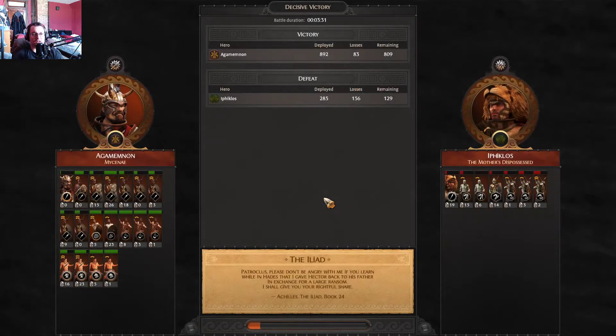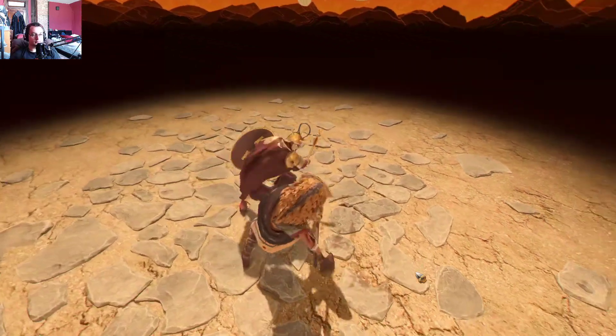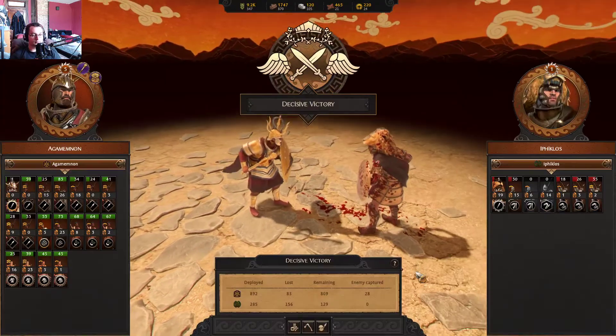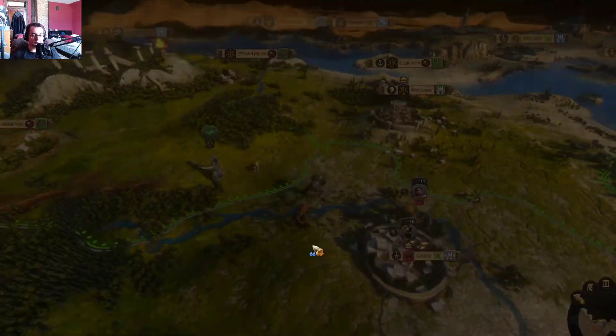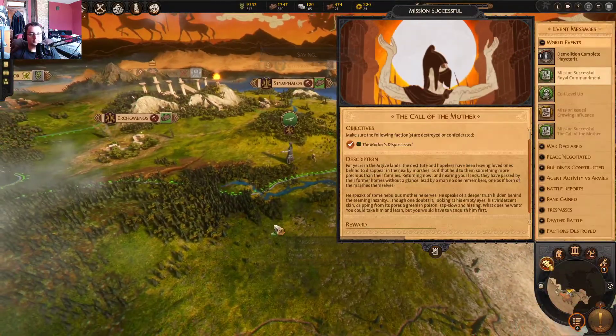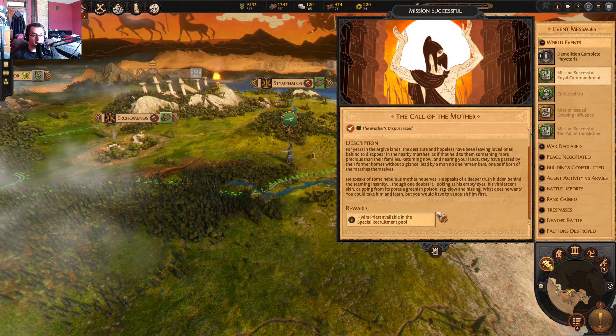GG, easy clap. I wanted to show you the Mothers Dispossessed — I had a mission to destroy them, so now they're destroyed. Let's see what happens. Destroyed or confederated — yeah, this was the mission we got.